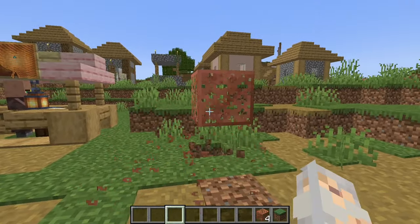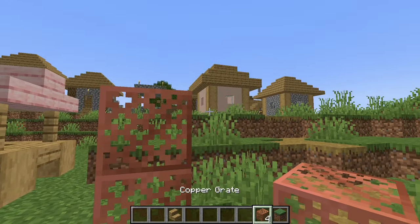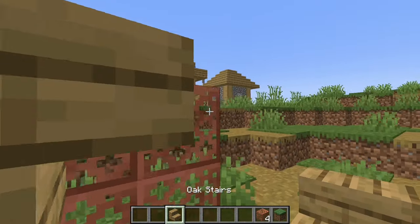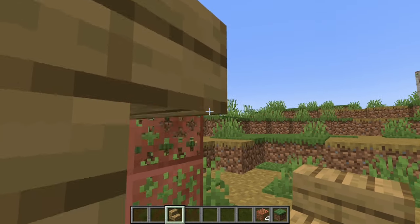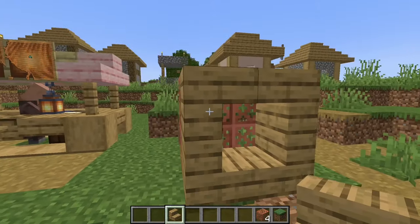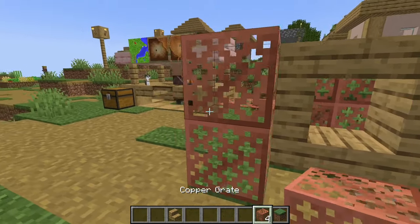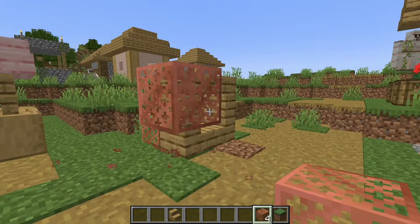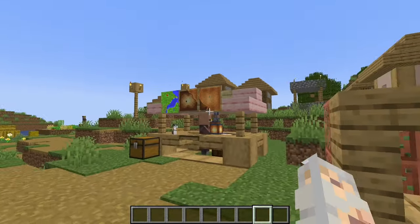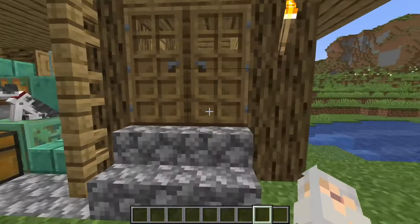The copper grates are my favorite things ever — look how pretty they are. They could be used as windows, like a little circle window or square window. Look how cute that is! It's adorable, and just in general it's such a nice block. I like the copper blocks a lot.